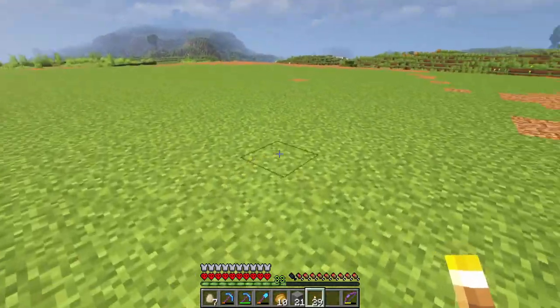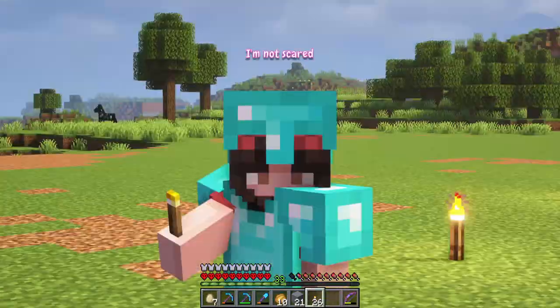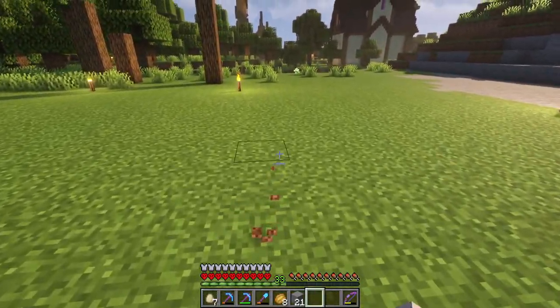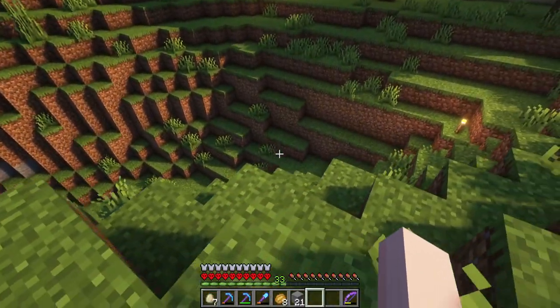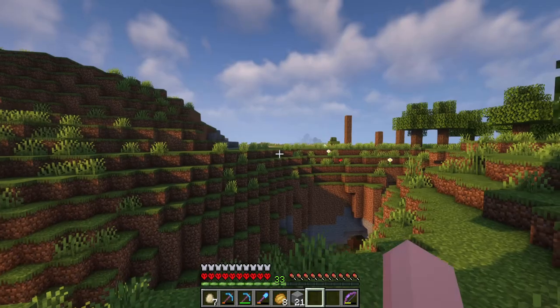I'm also gonna spam some torches so the monsters stay away. I'm not scared. I just have to figure out how to connect this area to the rest of my base. There's this huge cave right in the way of where I want to put a path. Maybe I can make a bridge over it instead of covering it up.